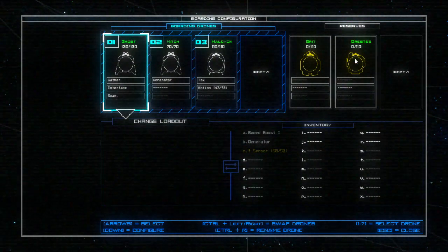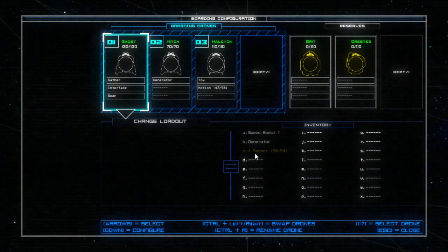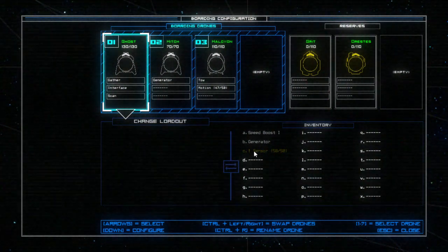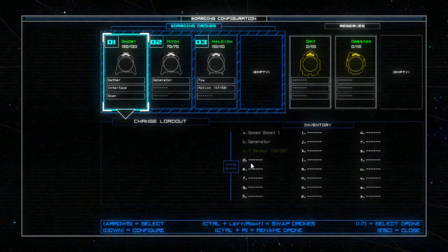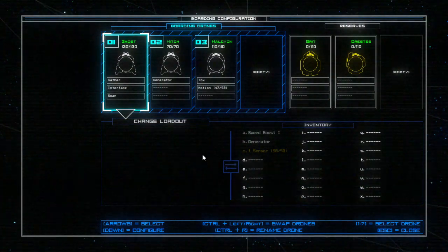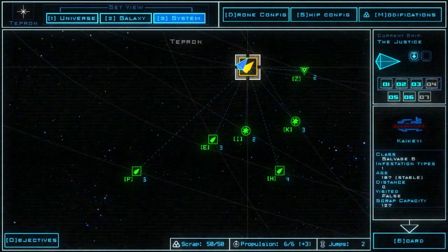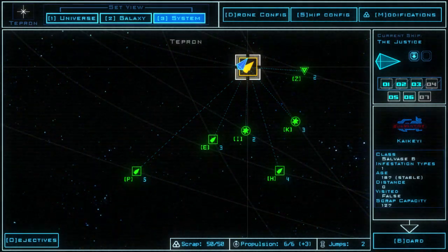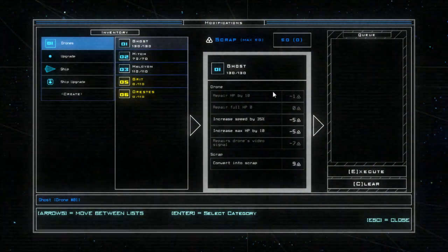I got a scan off of Orastes so we're in business with that. I don't have a whole bunch of sonics this time, but I found stuff that was already really close to breaking, so I just sold it off. I also saw what happens when you hit the cap on scrap — it just doesn't give you any. We're at 50 scrap right now, so I should probably use some before we go into the next ship.